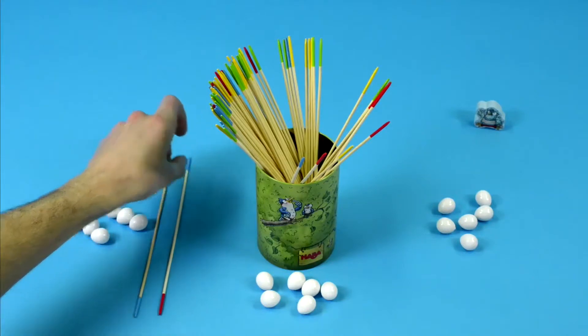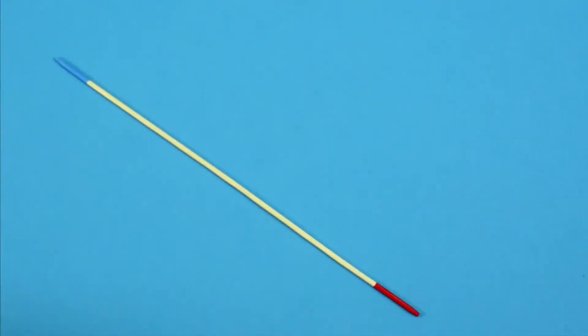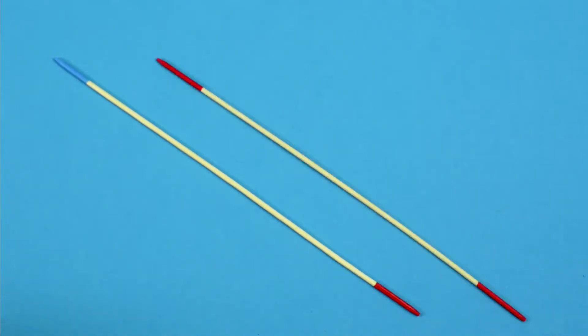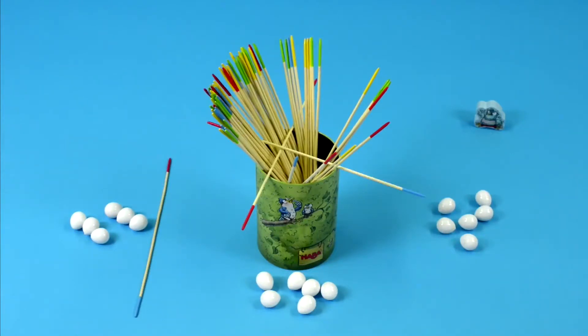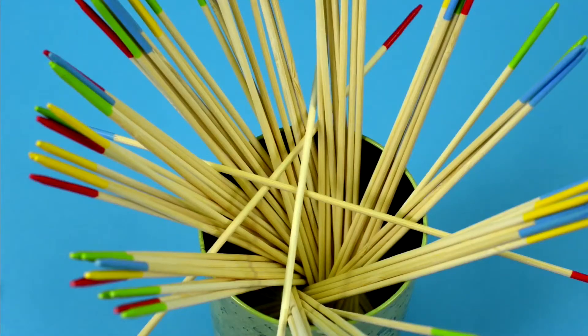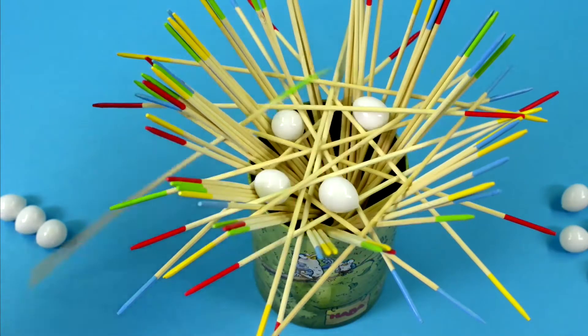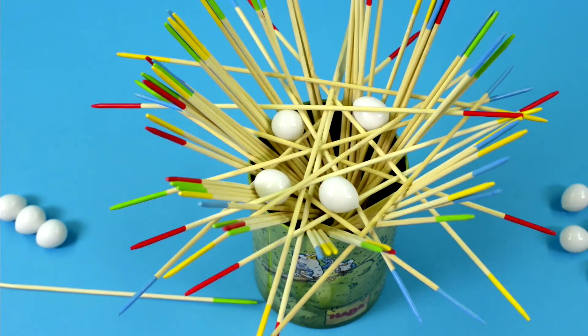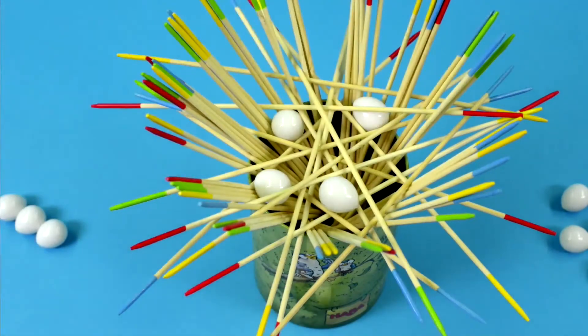If this stick again has two different colors, don't worry. You still have a third try and may pull another stick. If you've already pulled a stick with two ends of the same color, you're done and you don't get to pull any more sticks. For the second part of your turn, you'll place the sticks that you pulled onto the nesting site to build Kiki Cuckoo's nest. Note, if one or more sticks falls out of the nesting site while you're building it, you must put them back in the nest, and your turn is over immediately.